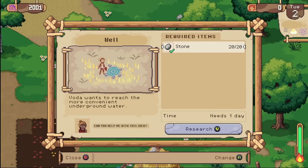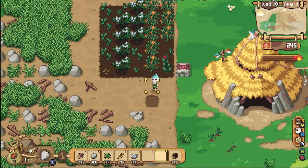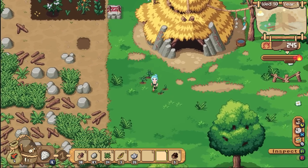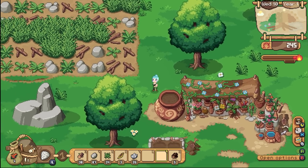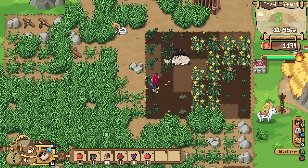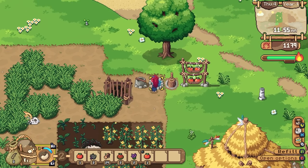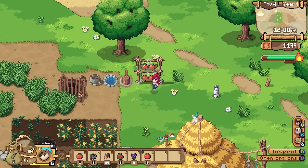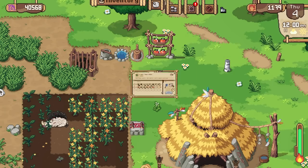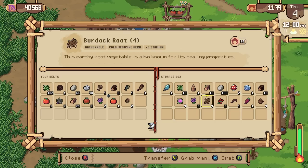They then ask you for a bunch of resources and a few days to carry it out, and you'll end up getting something incredibly useful out of it. Like for example, one of the first ideas a villager has is to make a well, meaning that you don't have to run to the river to get your water. And the cool thing about this invention mechanic is the more you go out and discover new things, the more the villagers in the town start to invent. Your clan will also progress through you and the townspeople contributing each day.